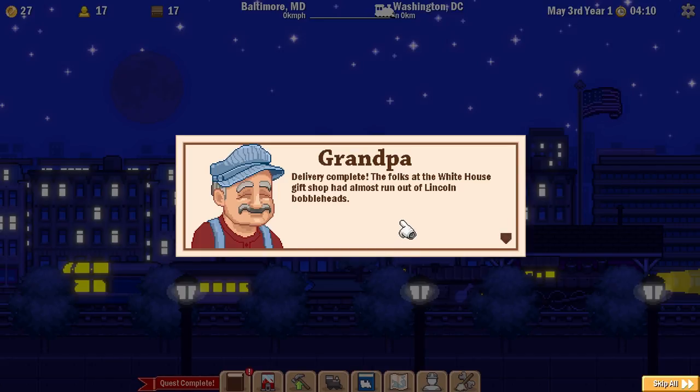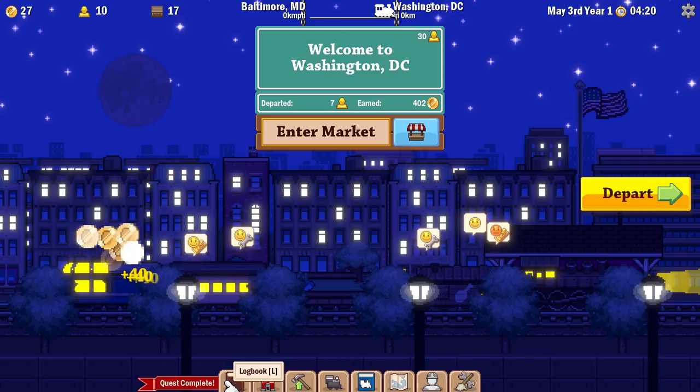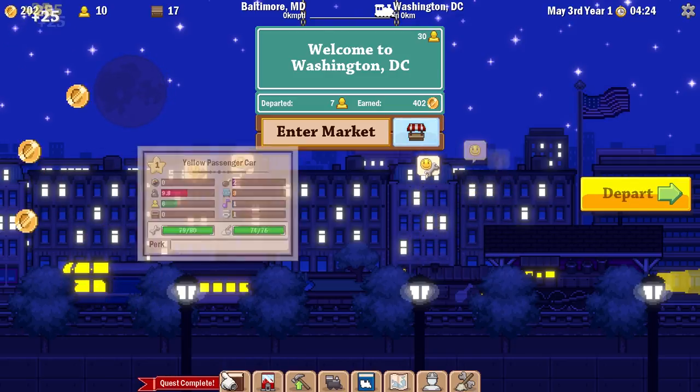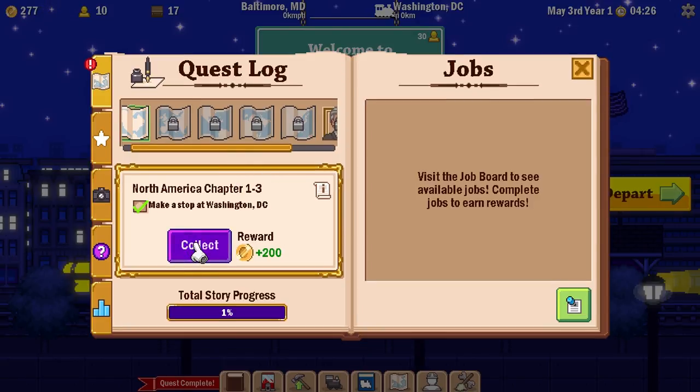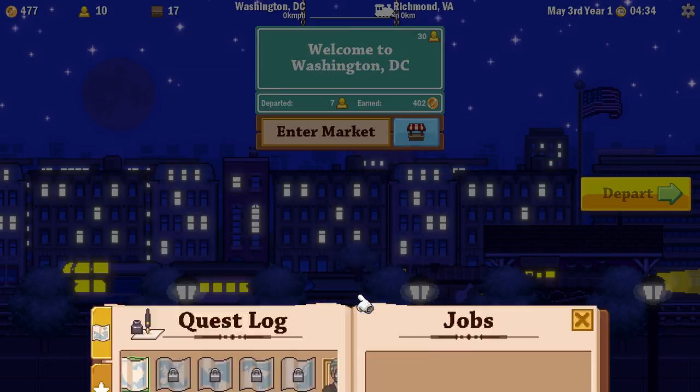Delivery complete! The folks at the White House gift shop had almost run out of Lincoln bobbleheads. Shipping company was really impressed and they're already spreading the word. Well done! I guess I should be collecting that money! Alright, what do we got? 200! So our next one is Columbus, Ohio. Wow — only 1% of total story progress done. This seems like it's a long game.